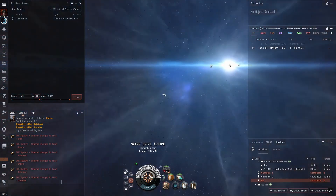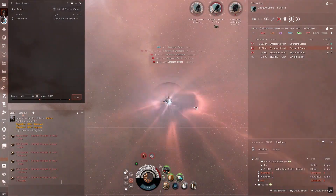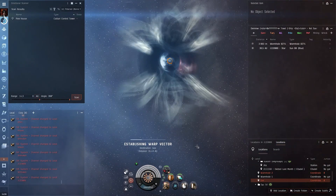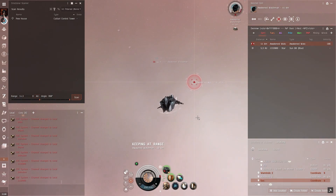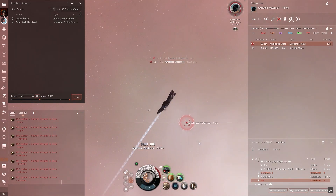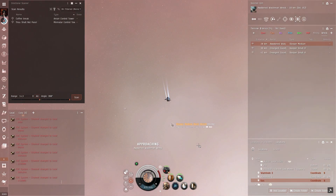Now it's time to fight. Warp to the site and prepare yourself. Play safe and keep a good distance. If at any point you get too low on shields, don't hesitate to warp off. On those destroyed ships you will find a little bit of ISK that may help you get enough for the skill book we talked about before.